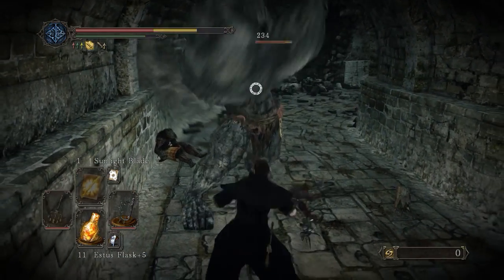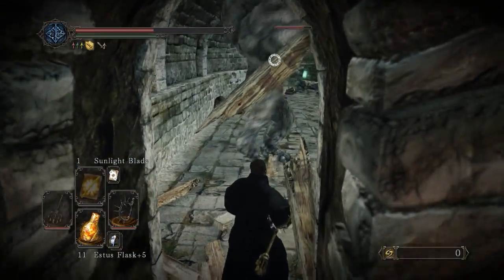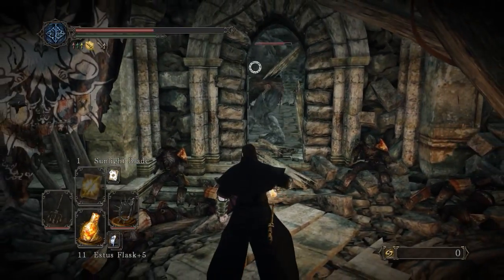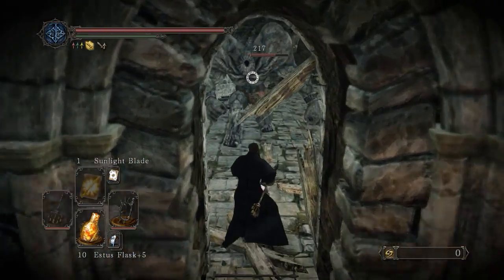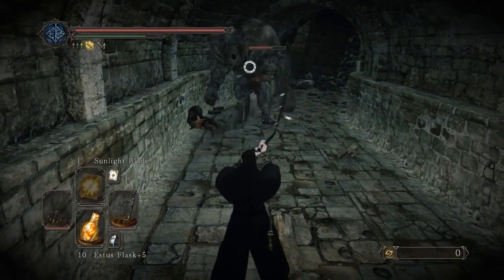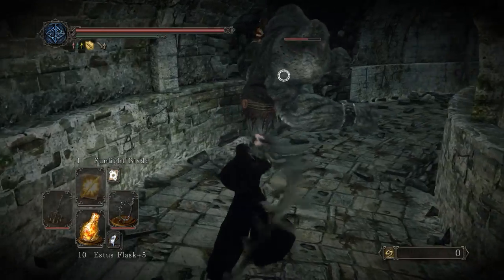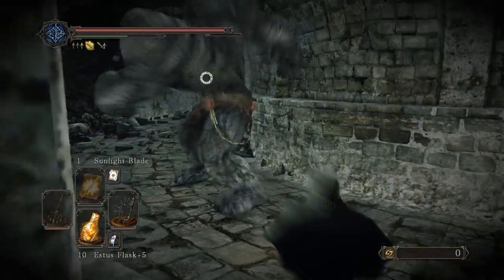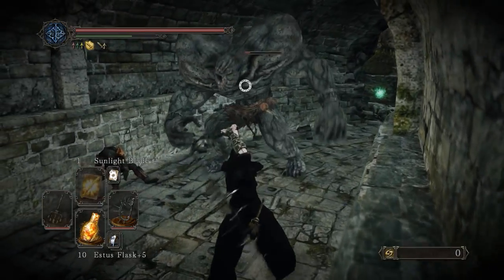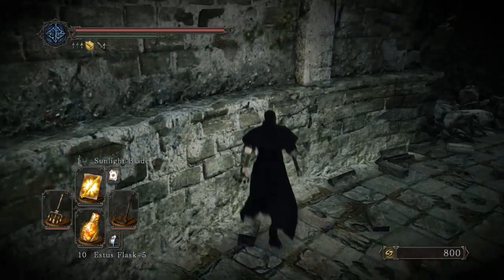Watch the enemies slowly backpedal from you. They tend to always do that follow-up even if you're out of range - they have a problem with commitment, they commit too easily. I think that was a critical hit because I don't see the red aura of a bleed on that guy.